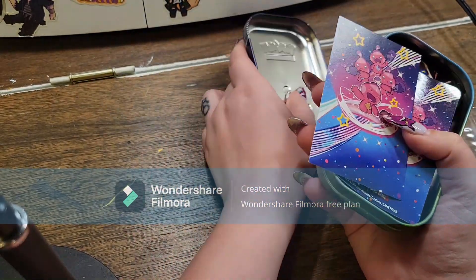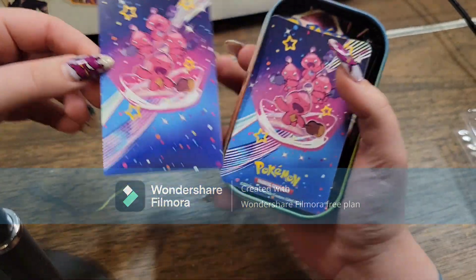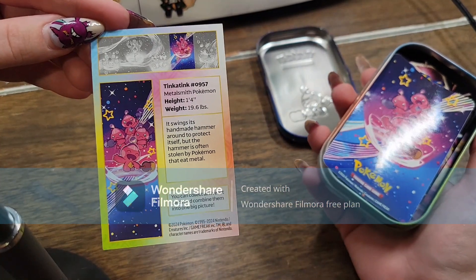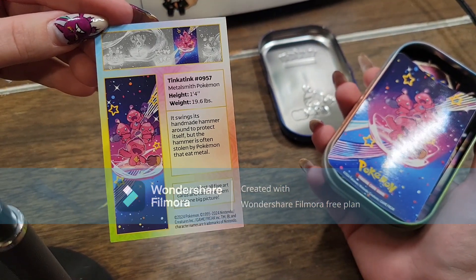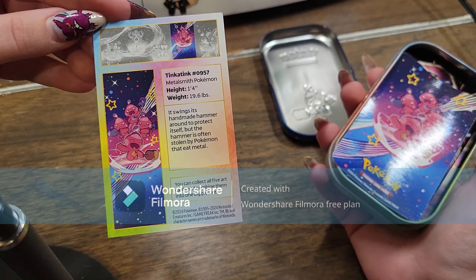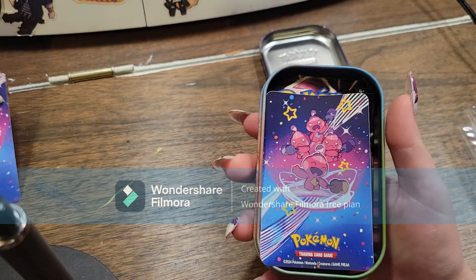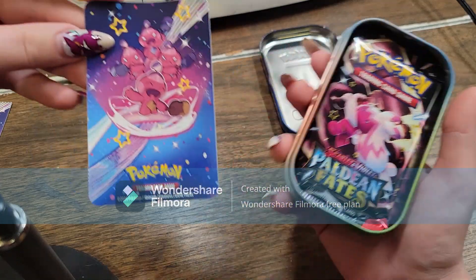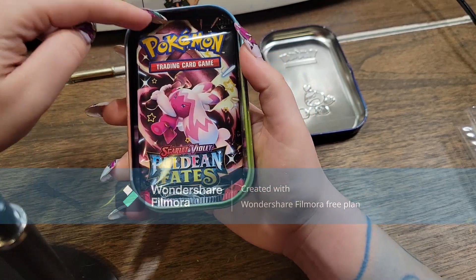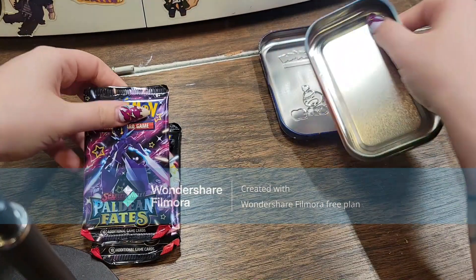I still have two more I believe I have to get. Here's our card. On the back, number 957, the Metalsmith Pokemon, 1'4", 19.6 pounds. It swings its handmade hammer around to protect itself, but the hammer is often stolen by Pokemon that eat metal. I thought it was E-Metal, though. Anyway, then we have the sticker and we have, ironically enough, a Tinkaton, Paldean Fates, and a Ceruledge.